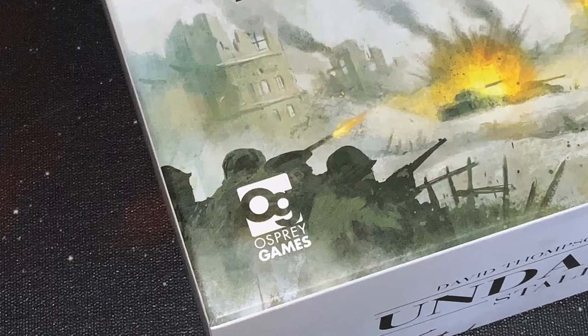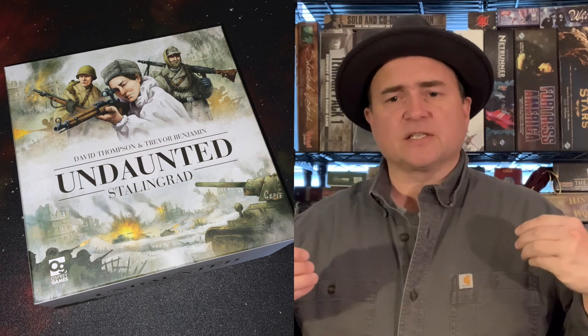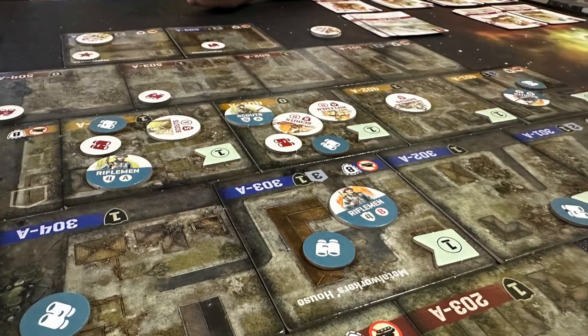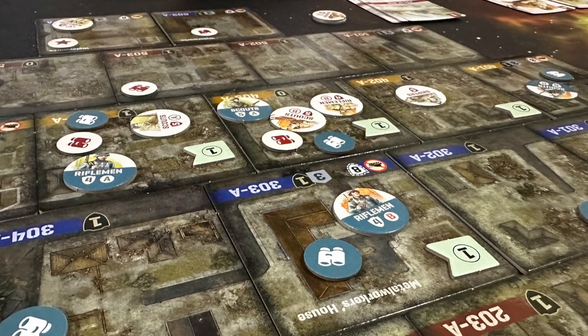Undaunted Stalingrad from Osprey Games is a campaign game based on the Undaunted system that we all know and love. The basic gameplay is very similar. If you've played the other Undaunted games, you'll know the basics of the deck-building system, the initiative, and playing cards for their effects, moving and attacking units on the board. I'm not going to get into that so much because I've reviewed previous Undaunted games on this channel. Rather, we're going to focus on the campaign aspects and what makes this game a little bit different.